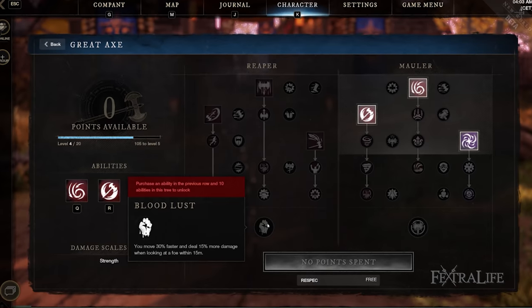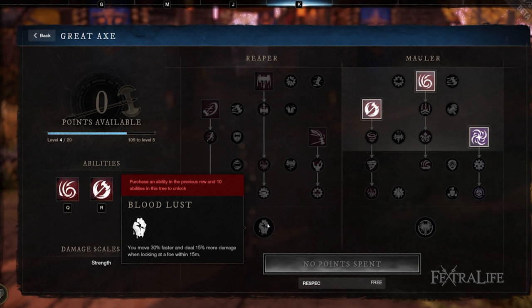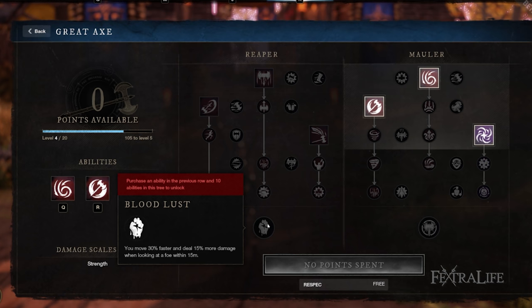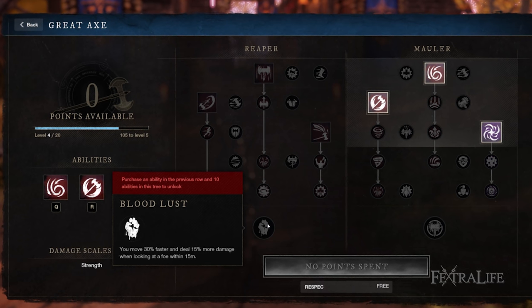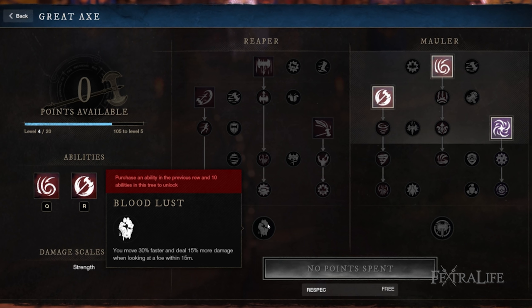Bloodlust is really strong in PvP, because it allows you to catch up to people more easily if you're tracking them down. If you're charging to get in range and you're looking directly at them, now you're moving faster, you're going to be able to catch up to them, and it'll get you a lot of kills that otherwise would slip through your fingers.